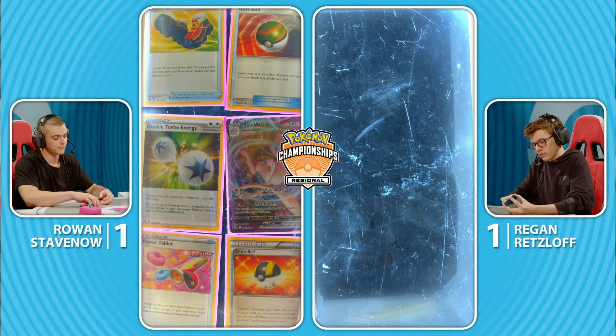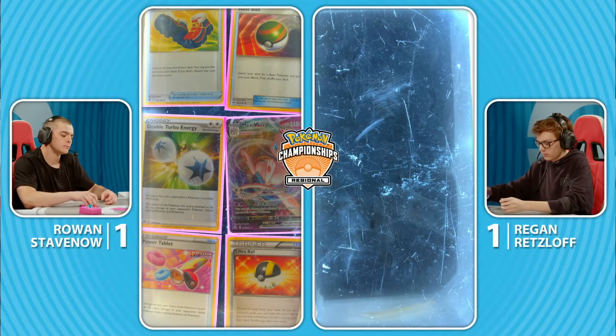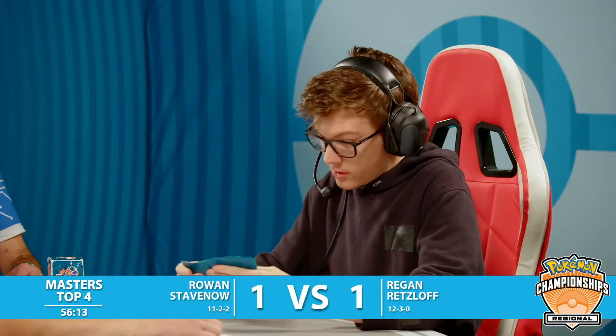The Power Tablet in the prizes — not something you always want to see, but besides that, pretty tame. It's like any deck: you want to have all 60 cards in your deck, you've got to make some sacrifices when the prize cards come out. Regan did take a Mulligan, so one more card here for Rowan on that powerful going-second first turn.